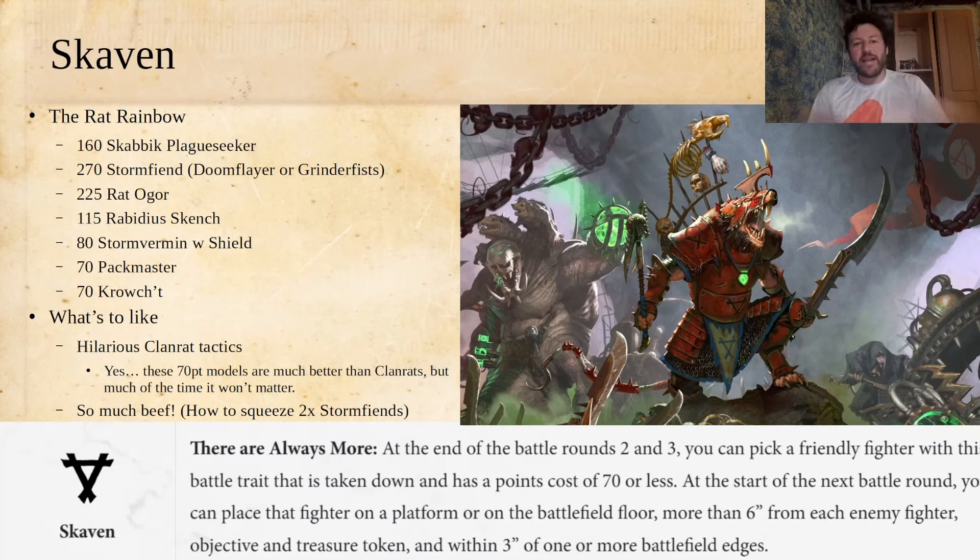Battle traits are something you get if all of your fighters share the exact same faction rune mark. You get a fun little passive ability, and they wrote 57 of these or something like that. I'm going to focus on list building for seven that I found most interesting. There are about 25 out of that 57 that I think are pretty cool and worth building around, but I had to stop somewhere. Let me know in the comments which battle traits you find most interesting.